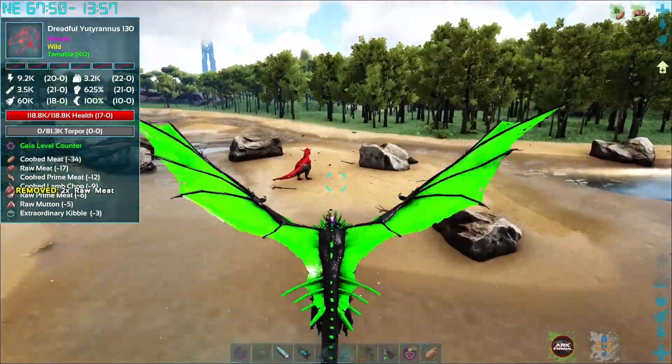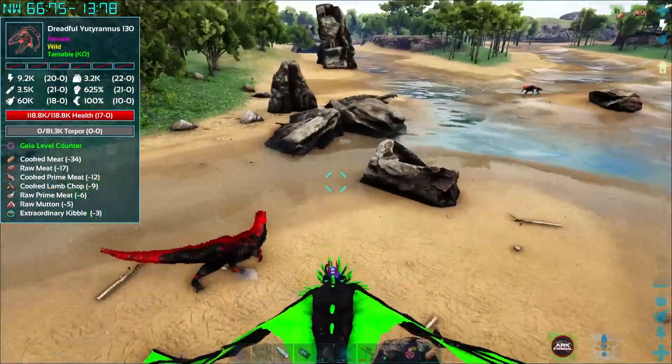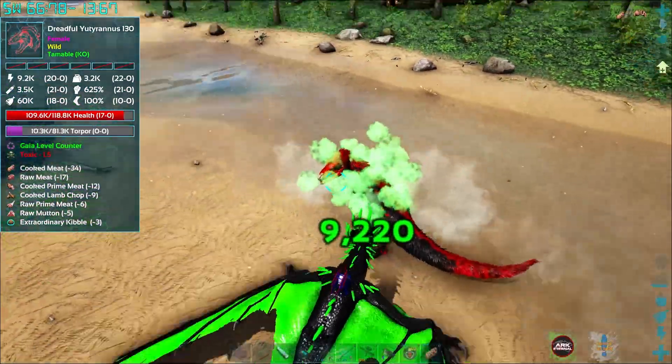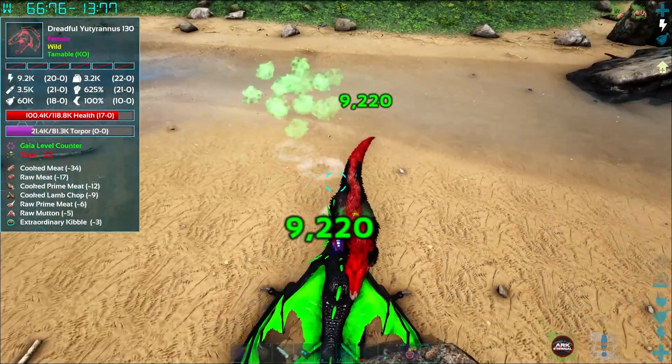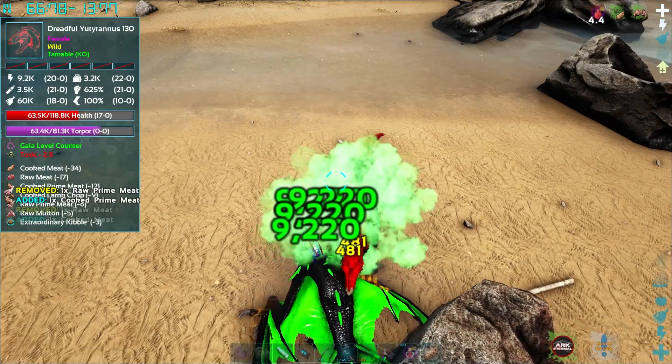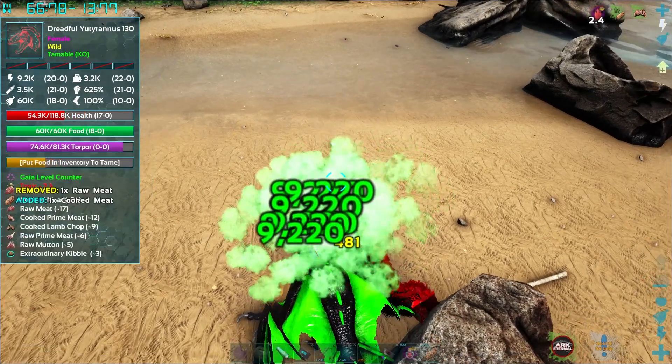This one is a great test — it's got 81,000 Torpor. Alright, land it. We do 10,000 per bite — that's pretty good. It's every time we bite. And look at that — he is out! That is so good.